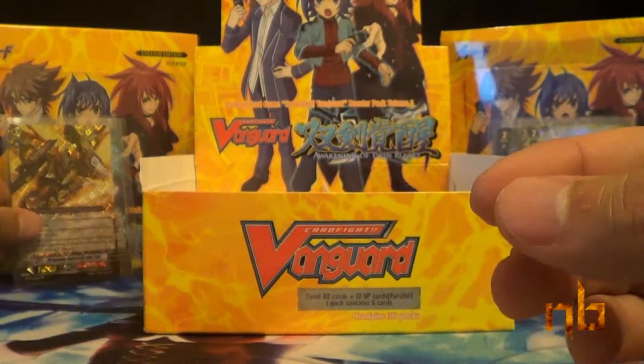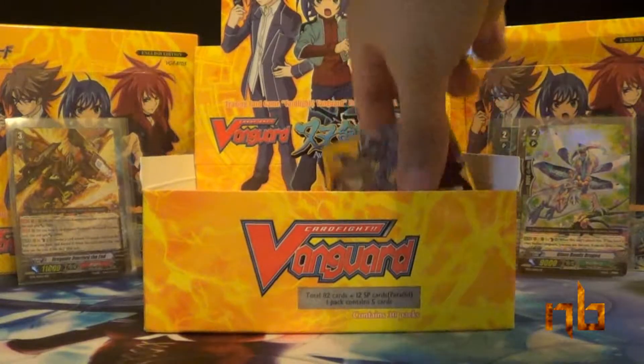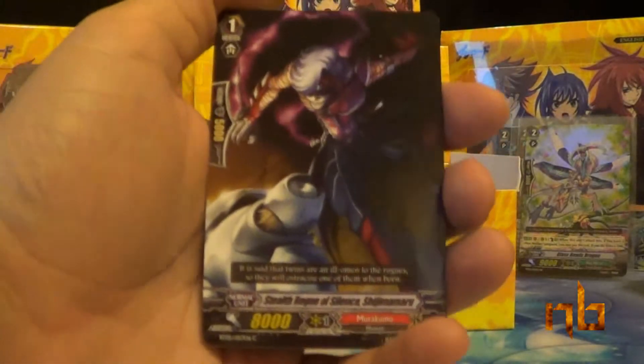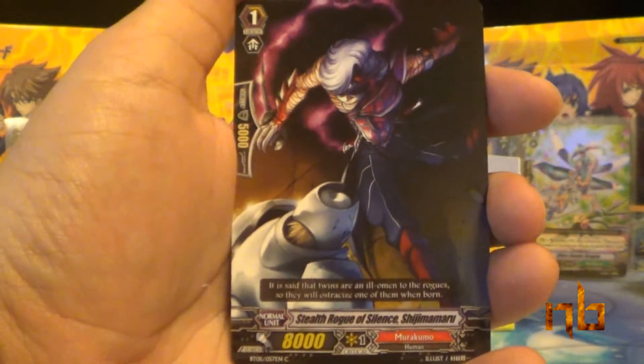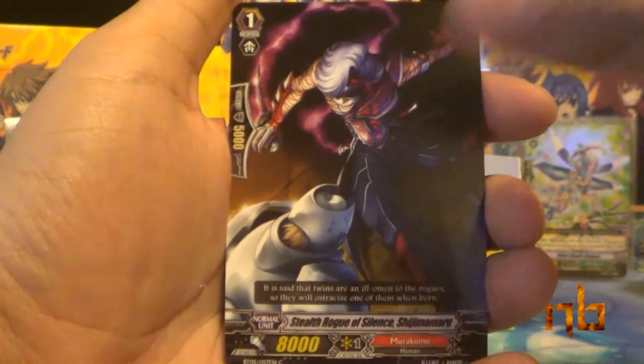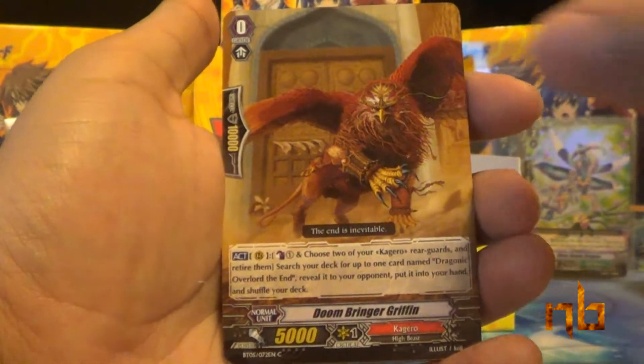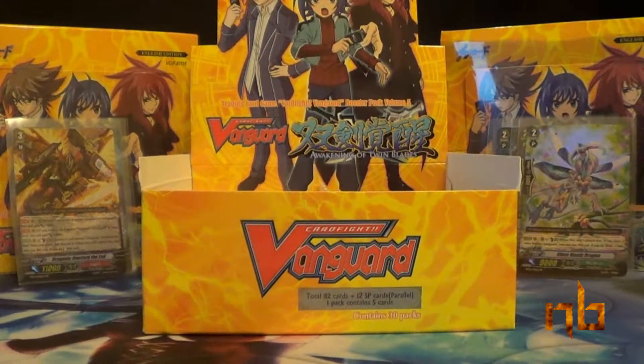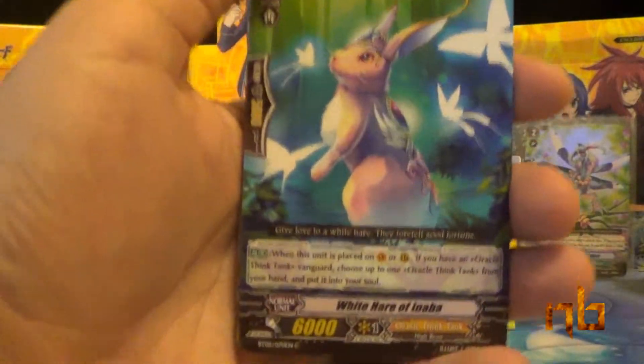Sweet biscuits — that made the box right there. Even though The End is in the mid-twenties currently, I haven't checked eBay quite a bit. Next pack: Stealth Rogue of Silence Shijimamaru, Doombringer Griffin, Hysteric Shirley, Stealth Fiend Dark Spider, and Shield Seed Squire. We're still looking for one more double rare. Apparently no SP this box, but hopefully this box will cheat us and give us one anyway.